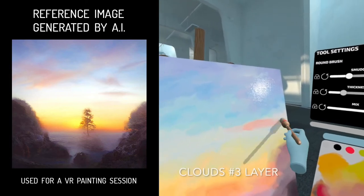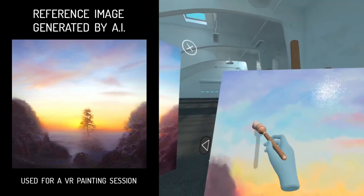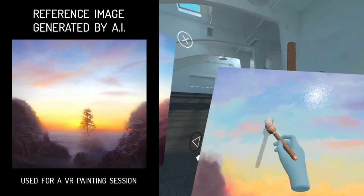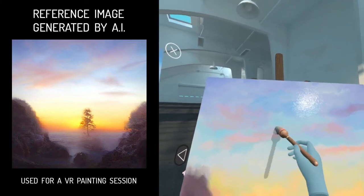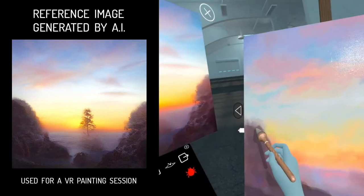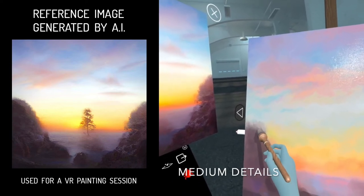Paint the cloud third layer. Let's paint medium details on the hills, suggesting rocks, grass and leaves.